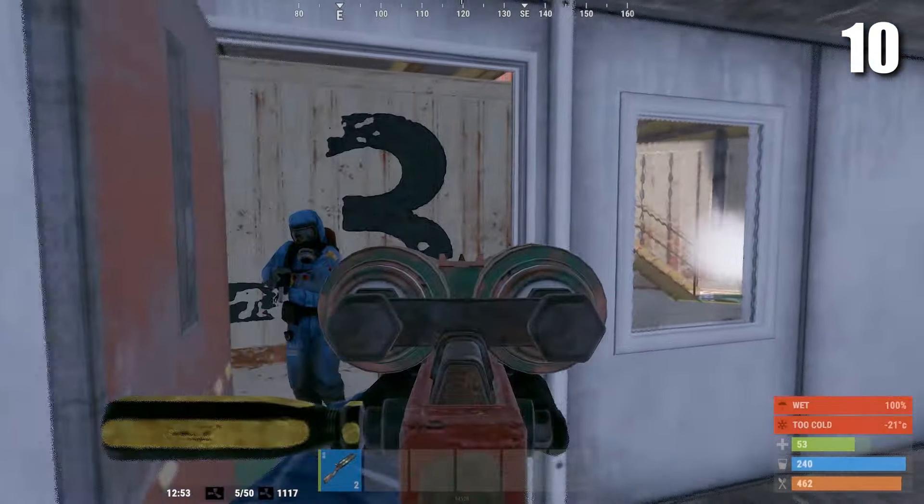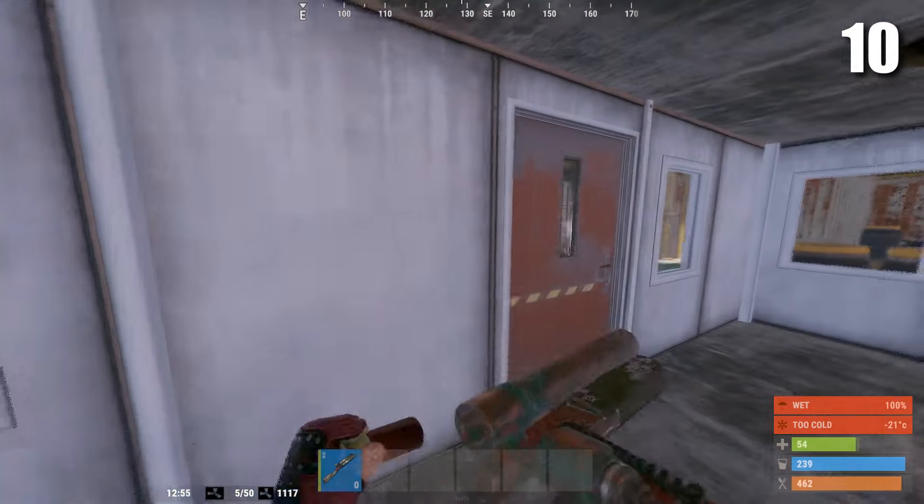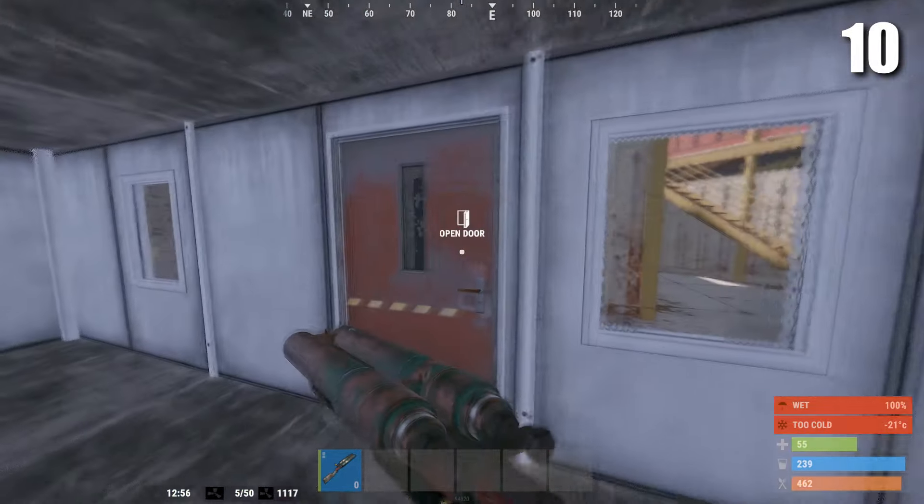Next up is the DB. The DB is super cheap and it can kill pretty much anyone. The only problem with the DB is that it's only useful at close range.